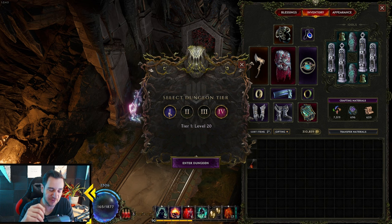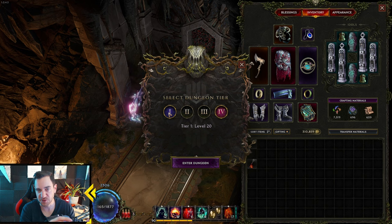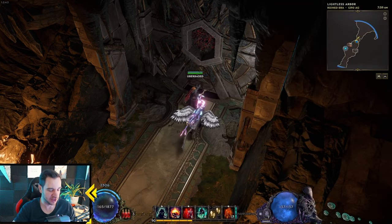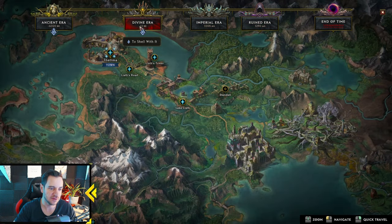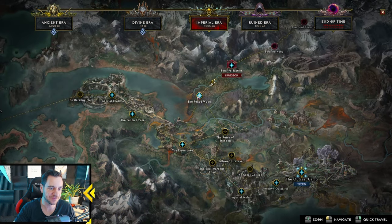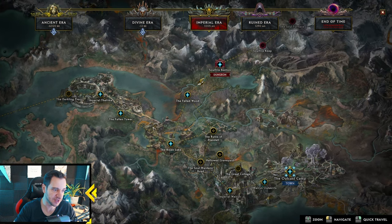Because you need these keys, and they drop randomly later in the game, more often especially. Once you are through this dungeon, you come out at the Risen Lake in the Imperial Era. So you've skipped most of the campaign up to this point. You can then even go straight to the Feltwood into the Soulfire Bastion, which is the next dungeon, if you want.